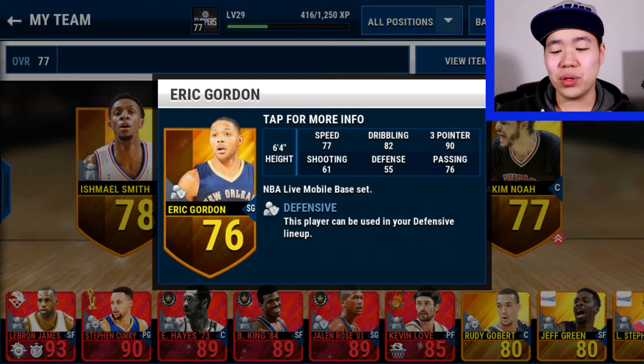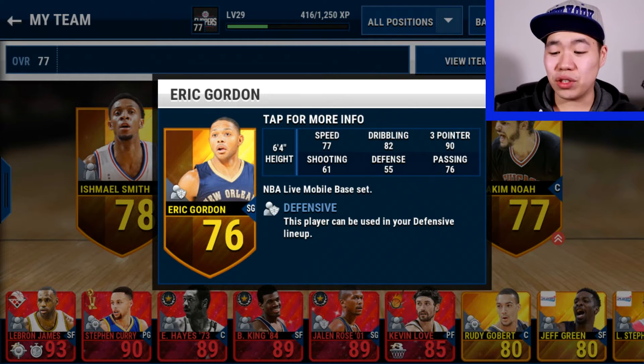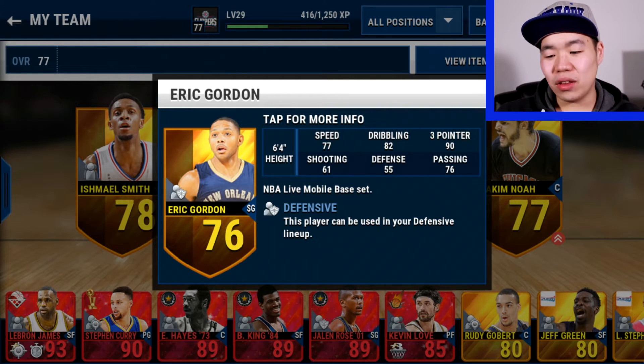Next we got Eric Gordon, shooting guard, 76 overall. This guy's a beast as a shooting guard. Look at this — 93 points. This guy's a baller. 82 dribbling is good, everything else not so good, but 90 shooting — that's really all you need.